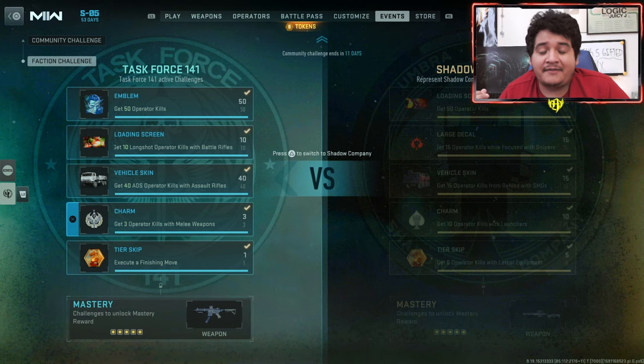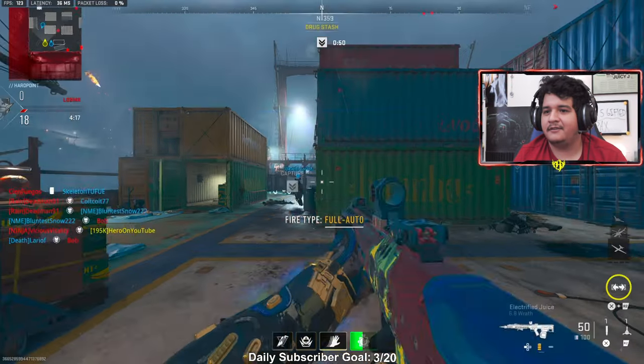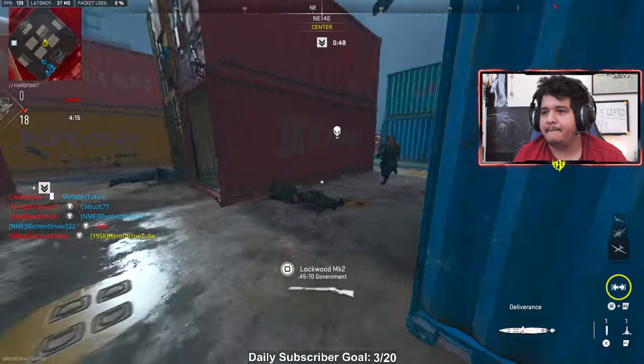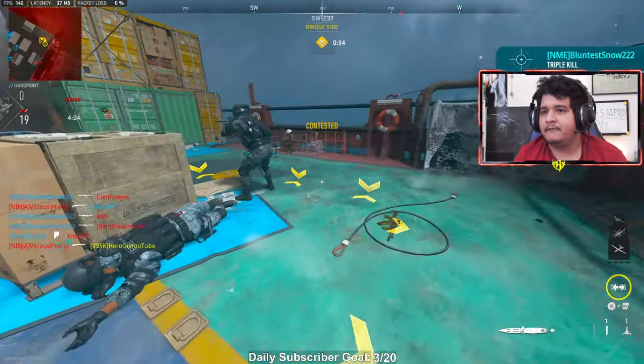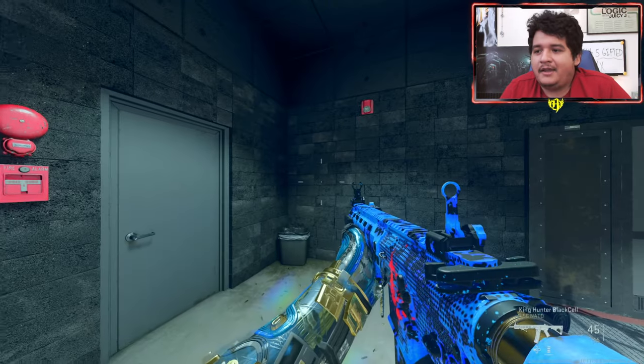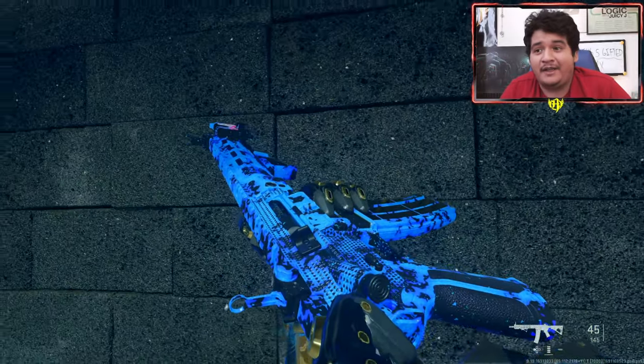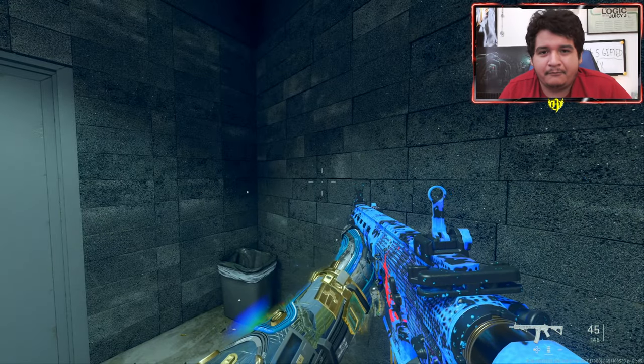For the charm challenge, get three operator kills with melee weapons — just use a combat knife, go into Shipment, get three kills, and you'll have it done. The weapon charm is the TF141. It looks pretty sweet in game, but it doesn't glow like the Shadow Company one, so I think the Shadow Company charm is cleaner.